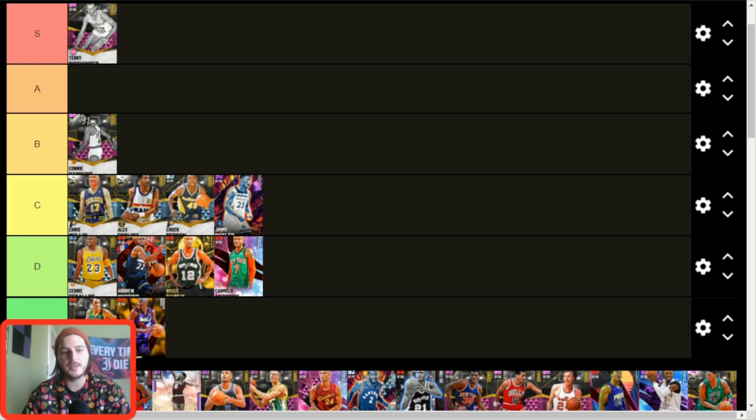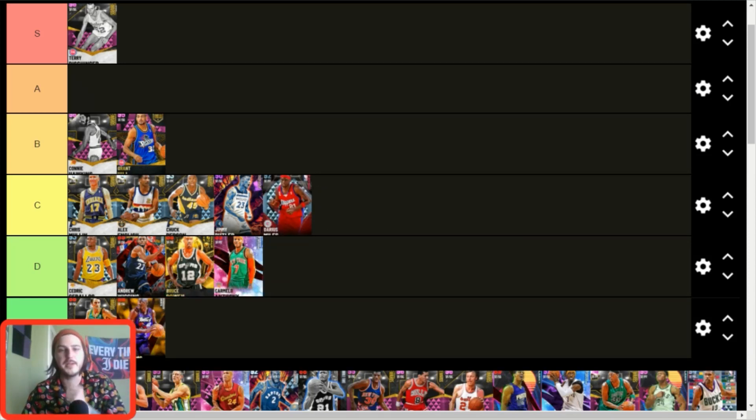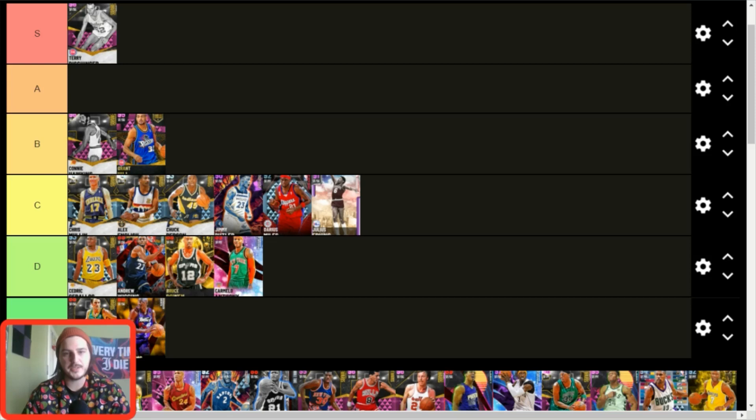Grant Hill — B tier. Still somewhat of an elite card but a little outdated; the A tier guys are so much better that B tier makes sense. Darius Miles — low C tier for animations and body type alone. He's outdated but I'm a big fan of mid-2000s combo forwards and Darius Miles was one of my favorite players growing up. He's still fun to use, just outdated — patched-up versions are still good.